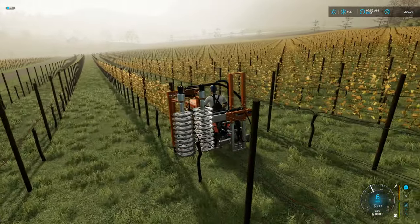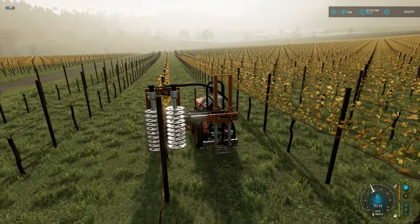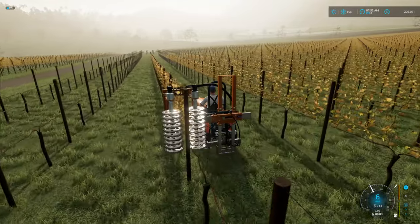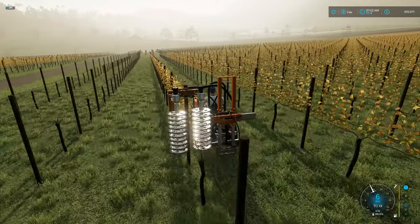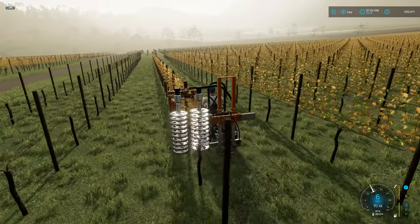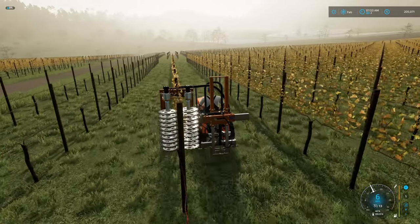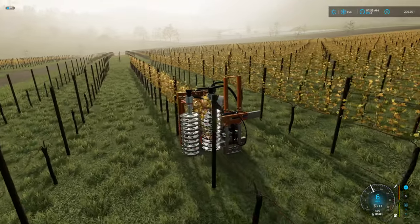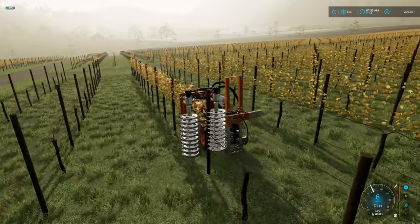It's amazing the machines that they have now to do some of this agricultural work. This machine knows where the posts are, it knows where the vines are, and it goes along and does everything for the most part automated, and without damaging the plants. That is really really cool. It's amazing how far technology has come — not just in the agriculture industry but across all industries. Very neat stuff out there nowadays.